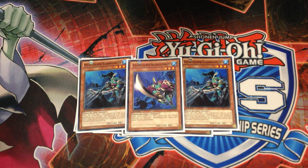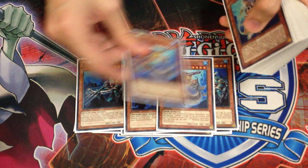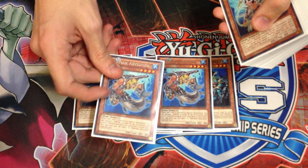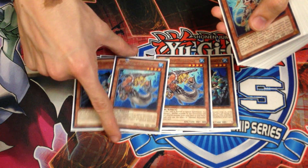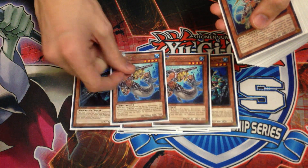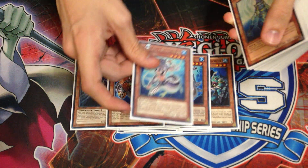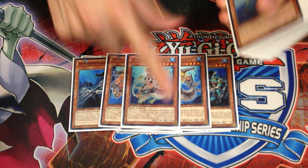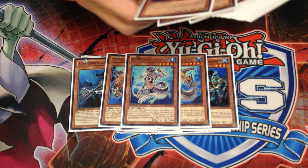Then for the only Mermails the deck played: I played Double Abyss Pike for search power. This card was really good — when I drew it, the ability to get Undines if I didn't have them, or get a Marksman if it was going to be useful, was great. And I played 1 Abyss Turge to recycle things from the graveyard. If I didn't have Salvage, I had Abyss Turge.